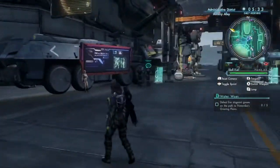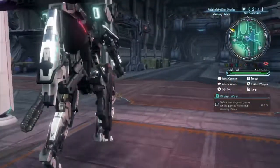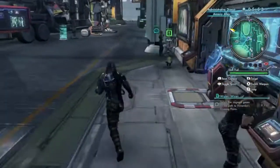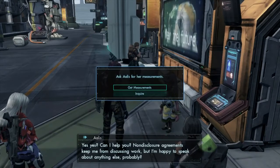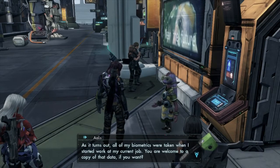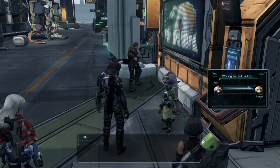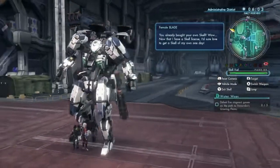Now we should have the... where's my Skell? Oh, there it is — it wasn't spawned in, I guess. So now the back weapons I got basically give me arts that activate them. There's someone I need to talk to right there — hey, Aelus, can I help you? Non-disclosure agreements keep you from discussing work, but I'm happy to speak on anything else. Oh, this is the person I have to get measurements for. You want measurements of my body's physical dimensions? All my biometrics were taken when I started working — you're welcome to a copy. This sounds like some new manner of weapon. I wish you luck in your R&D efforts. Cool, that's one person down. Let's go defeat these Grexes with the new and improved Skell, now that we have these back weapons.